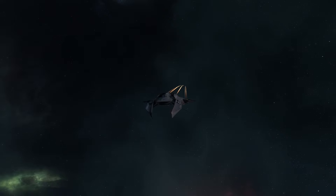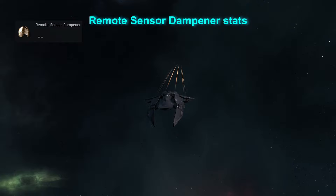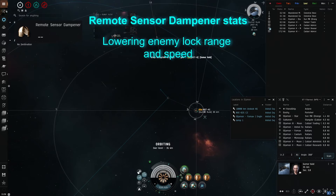Next on the list is a way to deal with annoying kiting ships that try to tackle you at 36km, because once more, if someone cannot lock you, they cannot hold you. The remote sensor dampener is a great module for PvP, allowing you to deny your enemy the ability to lock you or slowing down their lock speed, giving you an advantage in a fight. The same goes for trying to break someone's lock to warp off.